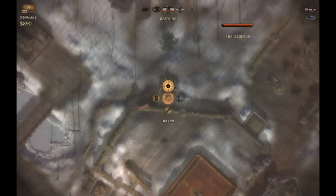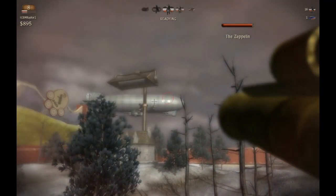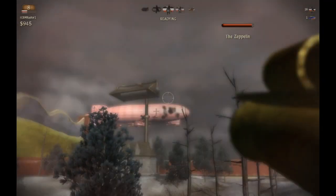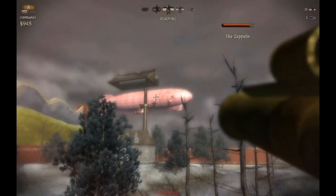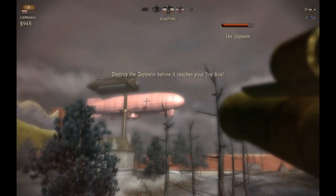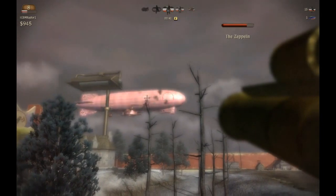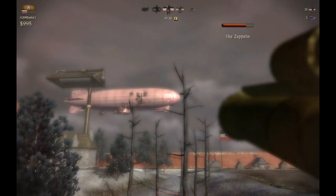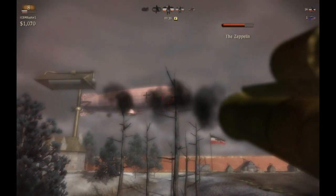We'll upgrade him to the 12 as soon as we can and pop off some caps at this dog. We can even use our airplane, but I don't know how much of an effect that will have. Look at that — the Zeppelin is already taking some damage. A lot of damage, actually. That flack, since he continues to fly through it, does a little bit of burn damage on him. Pieces are already falling off of it.